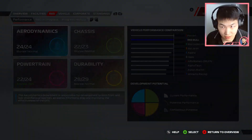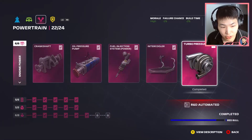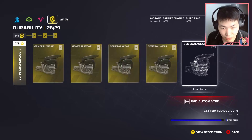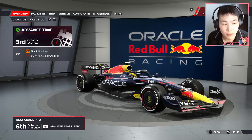Our upgrade should be full — aerodynamics are full. The chassis department brake upgrade is yet to be triggered. Powertrain everything's full except for supplier upgrades and durability. Everything's unlocked except supplier upgrades. So this is fantastic news. Let's head into the Japanese Grand Prix without further ado.